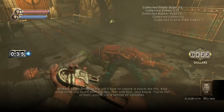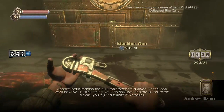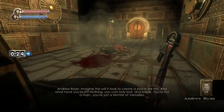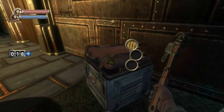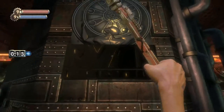"Imagine the will it took to create a place like this — and what have you built? Nothing. You can only loot and break. You're not a man, you're just a termite at Versailles." So Andrew Ryan is over the speaker again trying to discourage us from going any further — but why would we do that?